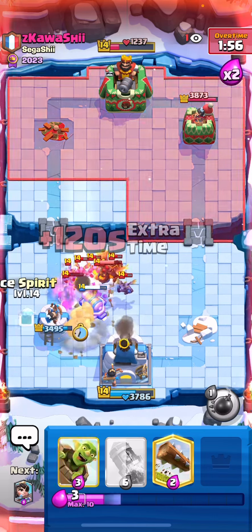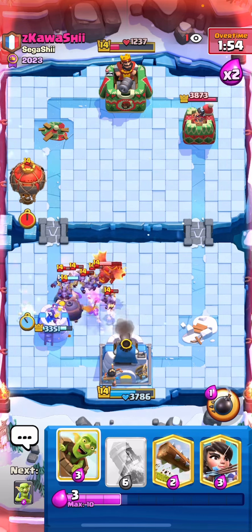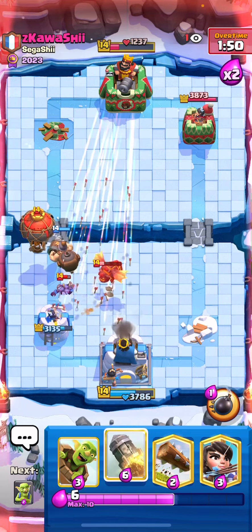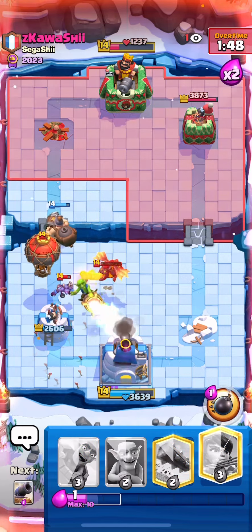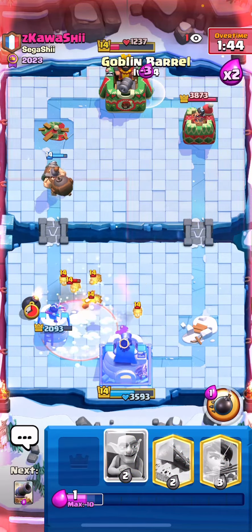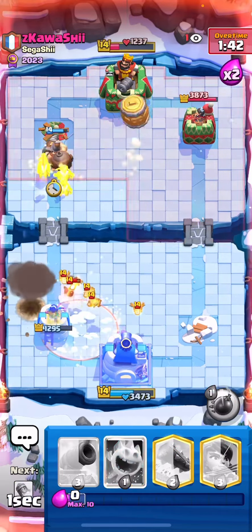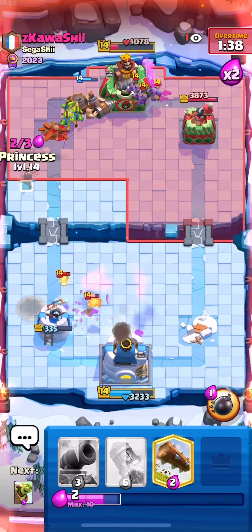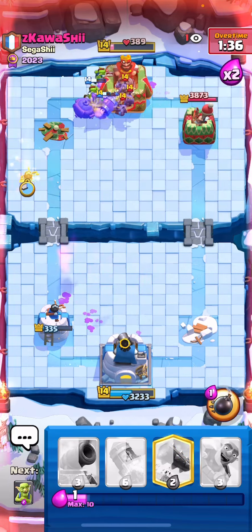I group all the Minions together and go for a Mighty Miner. I thought I popped the ability but apparently I didn't. Thank god he didn't have enough elixir for Freeze at that moment — I could have lost entirely. I went super aggressive knowing he was low on elixir because it was a late Freeze and he had no Barbs in cycle. GGs.